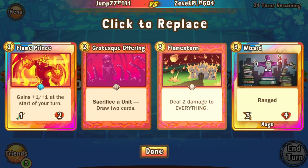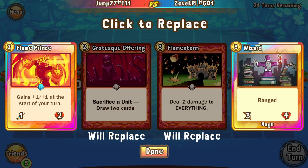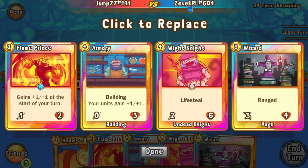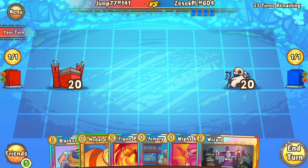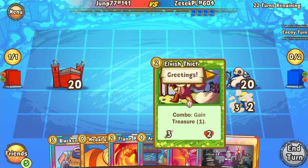For our final match, we have Jump against Zetek PL. Jump's opening hand is looking pretty strong — he's going to remove the Grotesque and the Flamestorm, keeping a Flame Prince and a Wizard. That is a very strong opening, since he can go for the Flame Prince turn one if he wishes. We didn't see him do that in the semifinals, and he does not do it now — he's going to opt to play the long game once again.